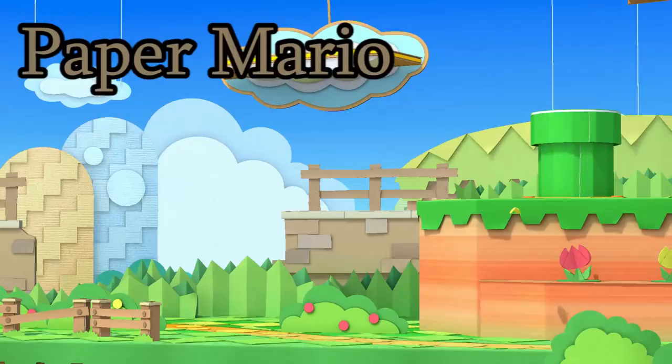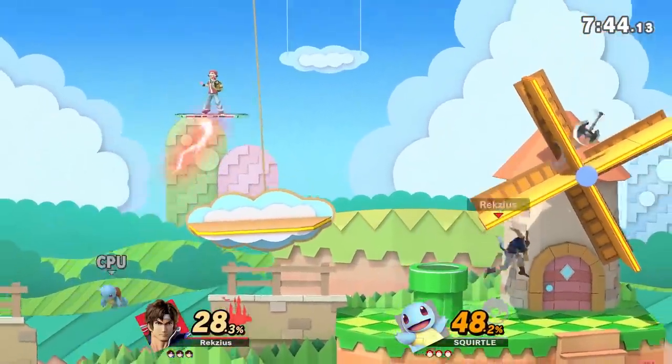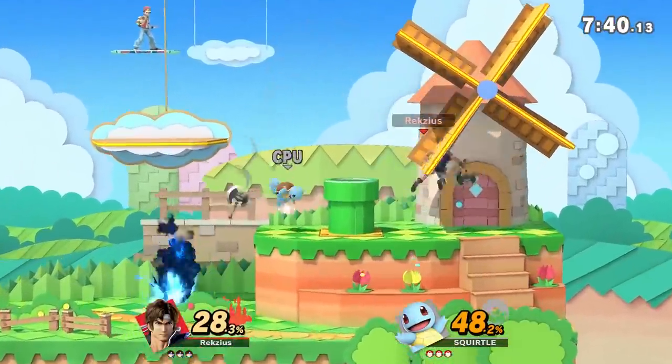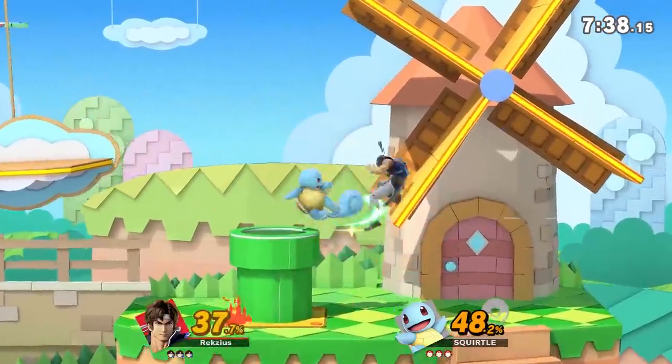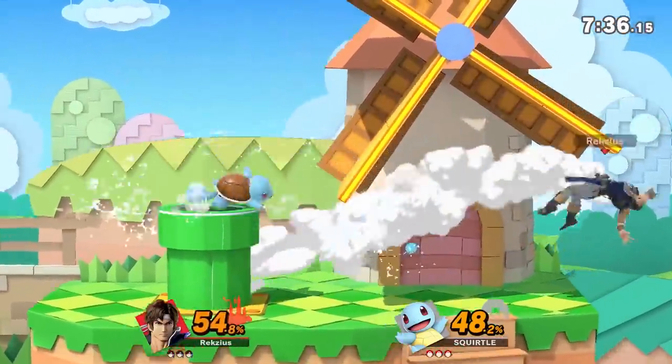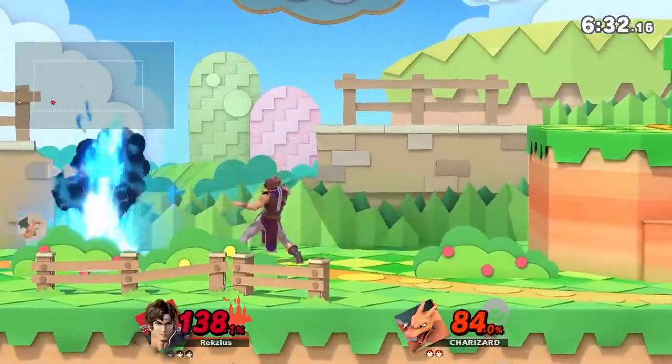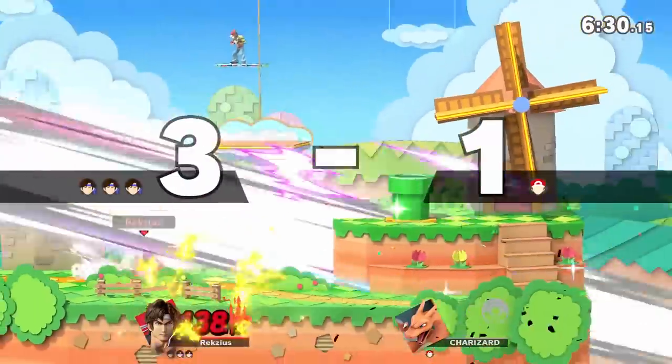Paper Mario! Here's another walk-off, or at least it's half a walk-off. The right side is a very prime camping position, especially if you have projectiles. There's also this windmill that rotates if you step on it, which is pretty interesting because most of the time when hazards are off they just make these immobile. The left side does have a walk-off, so yeah.